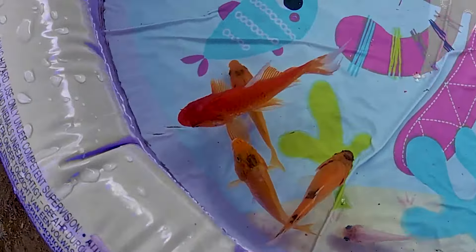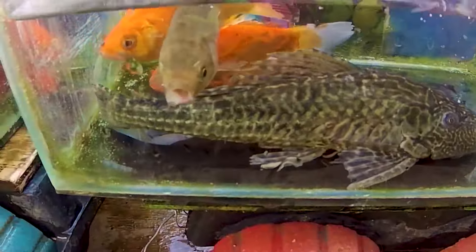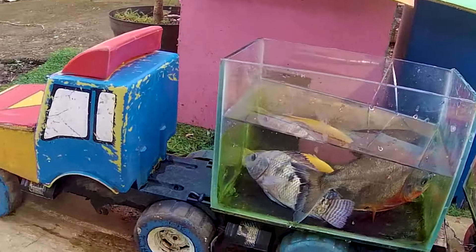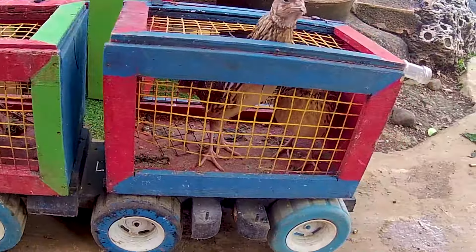Masih ada ikan yang tersisa. Ayo kita tangkap ikan yang berwarna merah. Ikan berwarna merah ini begitu sangat cocok untuk kita rawat dan kita kasih makan di dalam kolam. Gak kerasa ya, ternyata baru petang hari ini begitu sangat menyenangkan sekali.